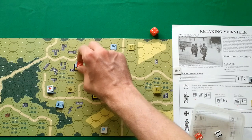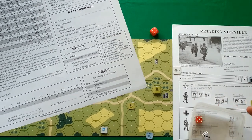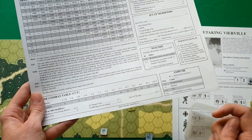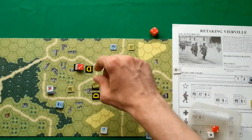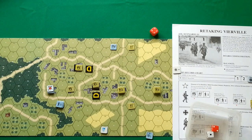In close combat, we have eight against seven — one to one odds — so Germans need to roll five or less. They roll eight, so nothing. Americans attack with all their units — they rolled three, so the German units are removed from the hex, all eliminated. This was an extremely lucky situation for Americans — they managed to obliterate four German squads and two leaders this turn. That's impressive.